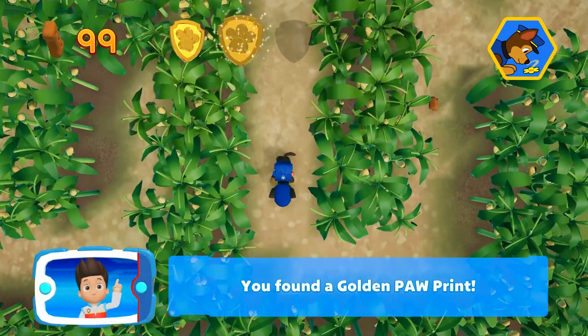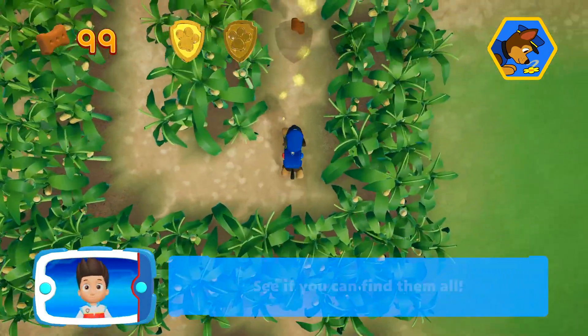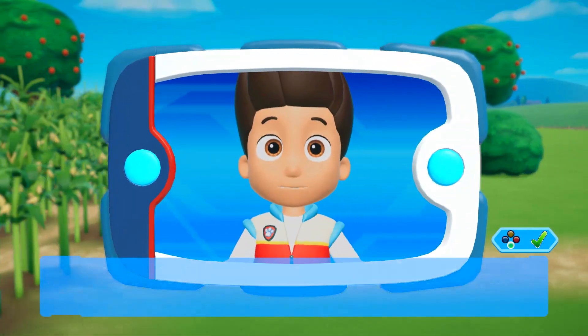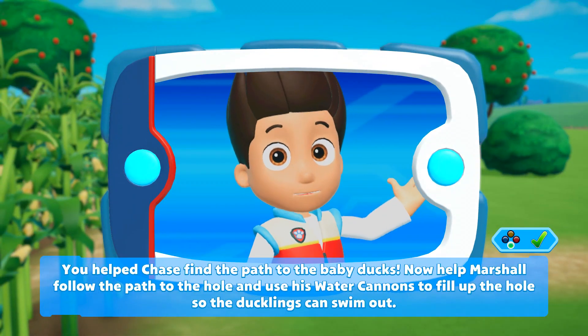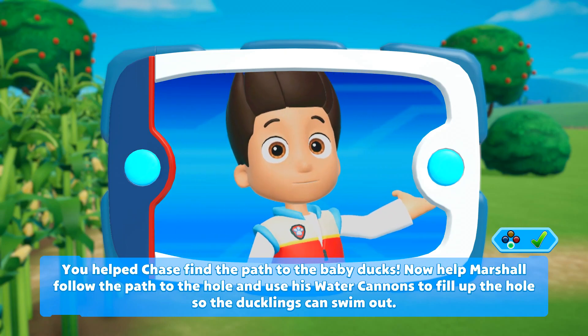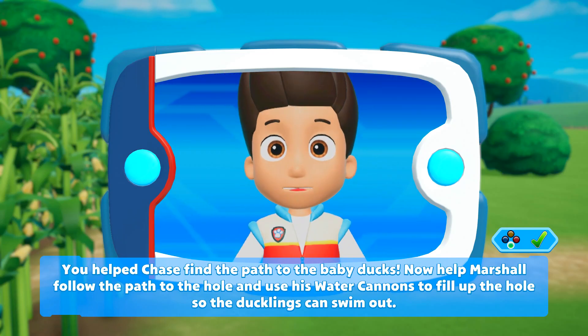You found a golden paw print! See if you can find them all! You helped Chase find the path to the baby ducks. Now help Marshall follow the path to the hole and use his water cannons to fill up the hole so the ducklings can swim out.